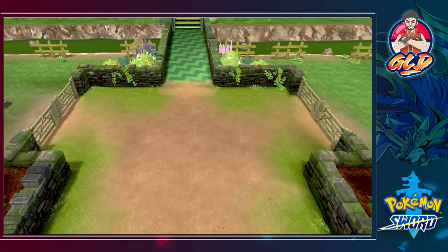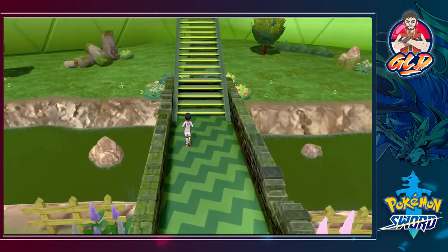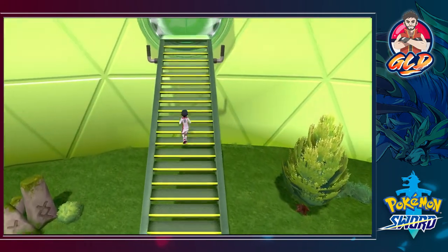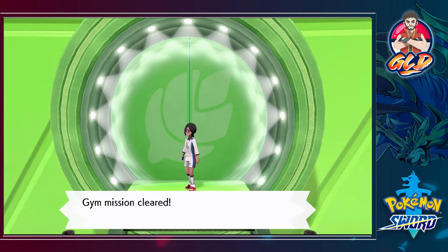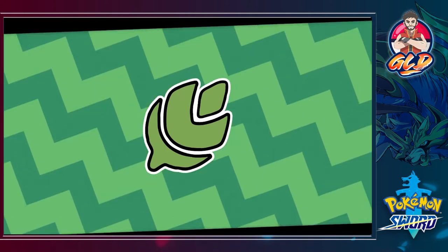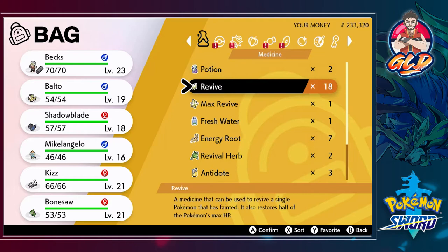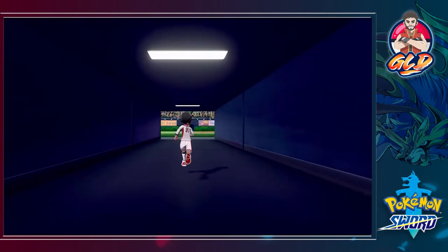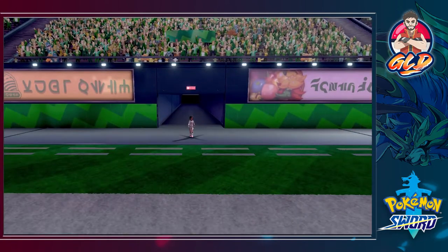Gym mission cleared! For future reference, make sure to defeat the trainers before herding the Yampers. We've made it up the stairs — peace sign! This leads us to the gym leader himself. Before we do anything, we've got to heal up our Pokemon — gym leaders are gym leaders for a reason. We use our two potions and our Pokemon are nicely healed and ready to go.